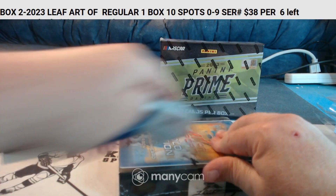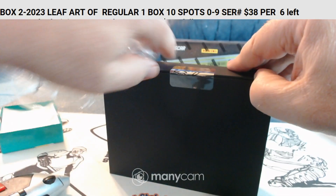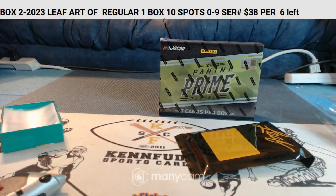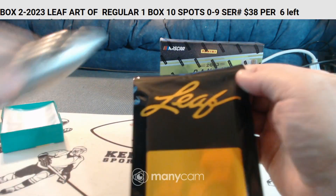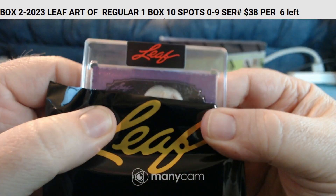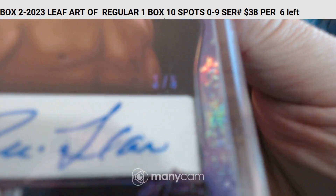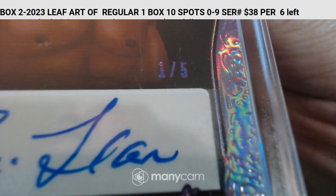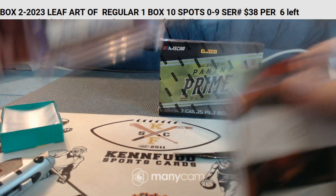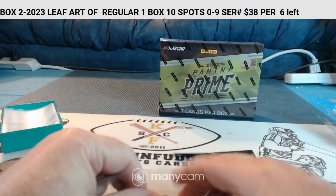Box number two — leaf seal. Oh, that looks like it might be the Nature Boy Rick Flair! One of five. Mel B, Mel R — there you go, Mel B, Mel R. Give me a woo!